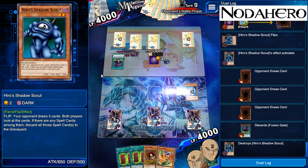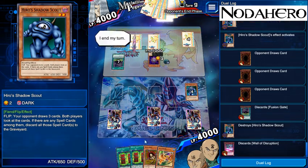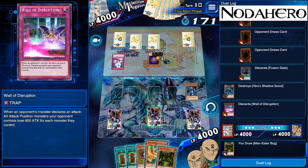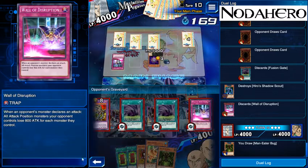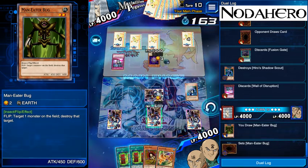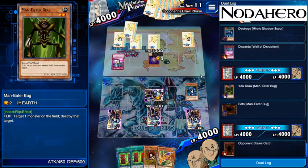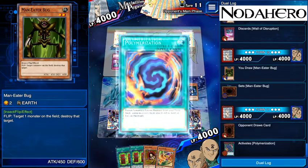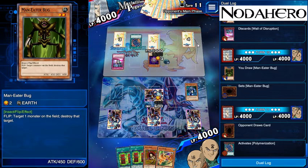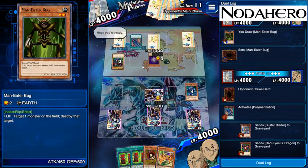We could actually play that Gale Lizard face up and just not attack into the Wall of Disruption. If he's discarded one Wall of Disruption, I'm wondering if he actually kept the other one in hand — we don't know right now. We're going to play Man-Eater Bug face down, let him draw down to three cards, which means any Hiro Shadow Scout that we play and activate is essentially lethal now. He's going to flip up a Polymerization and probably get Buster Blader the Dragon Destroyer Swordsman, so he can start bashing in and damaging me.